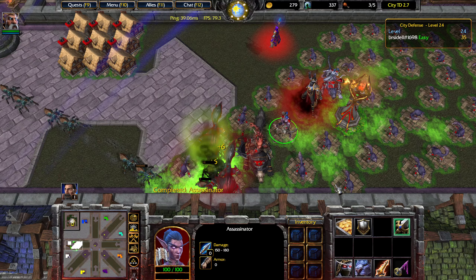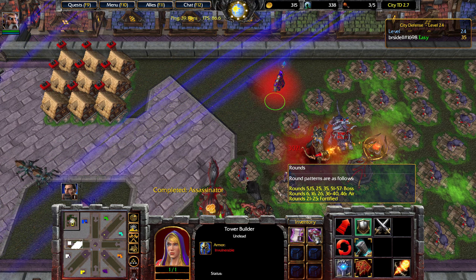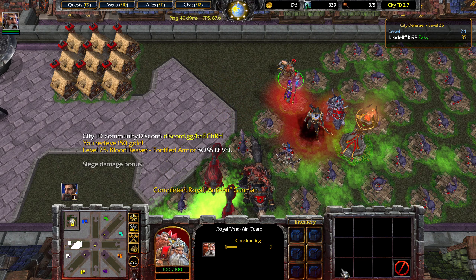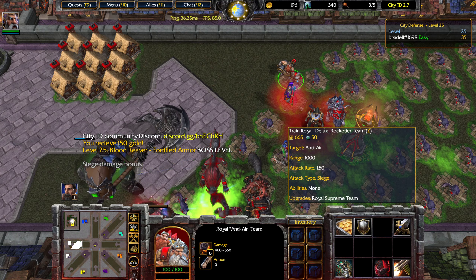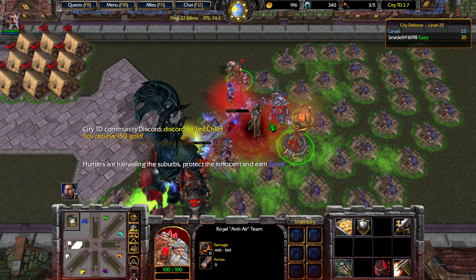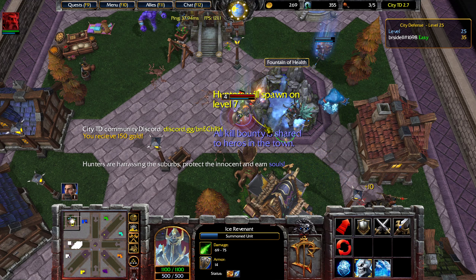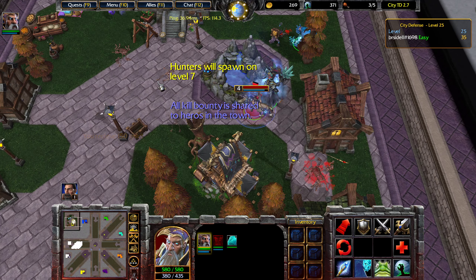With the Assassinator up, we'll have a really easy time against the next boss. Now is a good time to start leveling up a Royal Gunman so we can have a powerful anti-air unit — we want level 2 or 3 for this. Level 2 is usually sufficient, but you can do 3 if you want to be really cautious. The Revenant only lasts about 3 minutes, so you will have to buy additional Revenants for extra bosses later on.